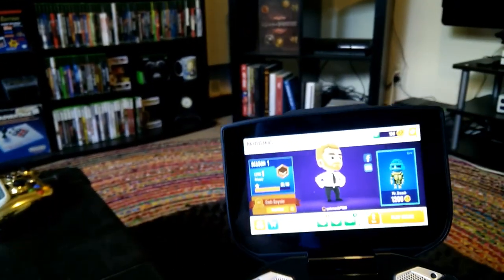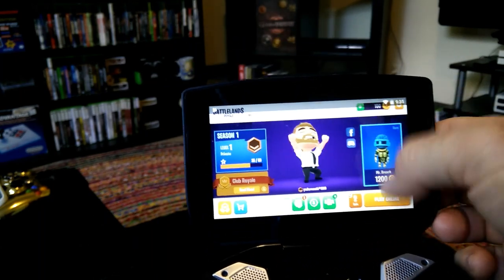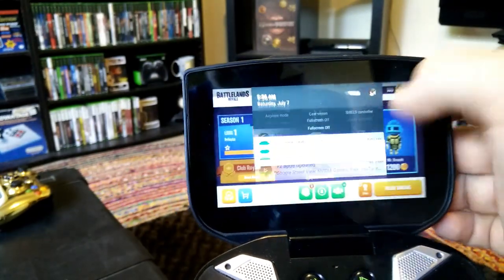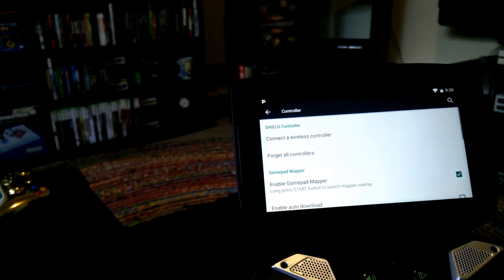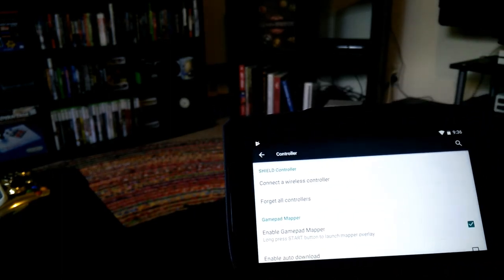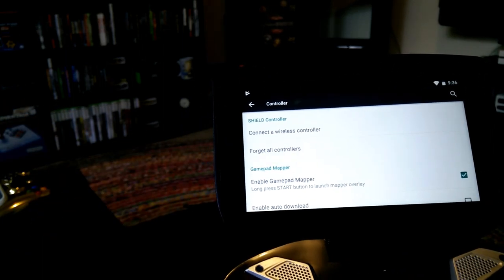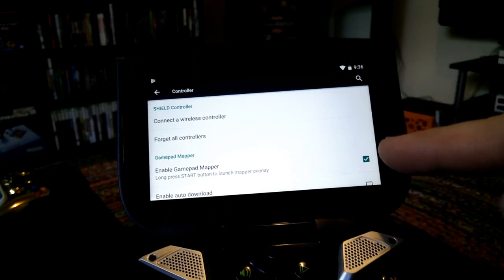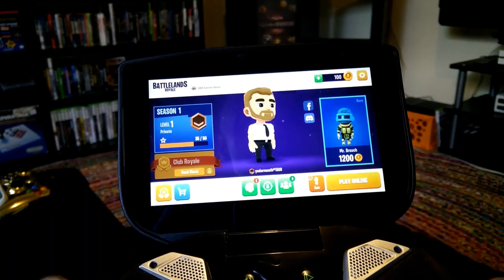The first thing we want to do with our Shield is go into the settings and make sure that GamePad Mapper is enabled. I tried using an app to record my voice and the screen, but it was picking up the fan noise inside the Shield, so I decided to try this instead. You want to make sure that Enable GamePad Mapper is checked — and it is. So we'll just go back out to the game.